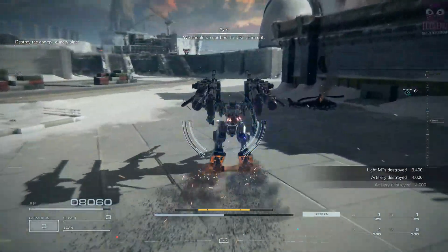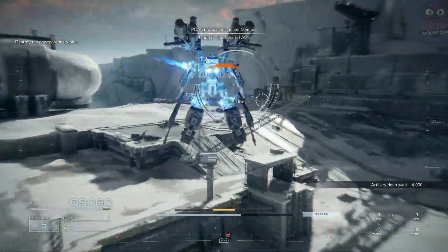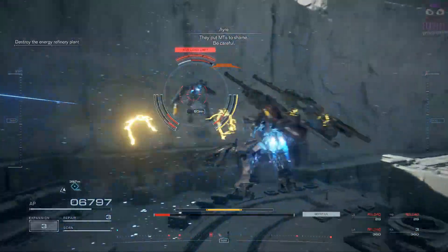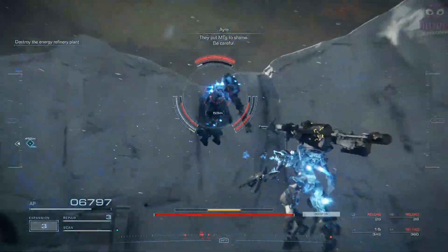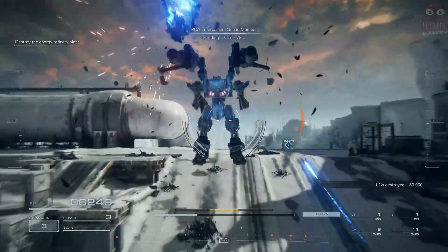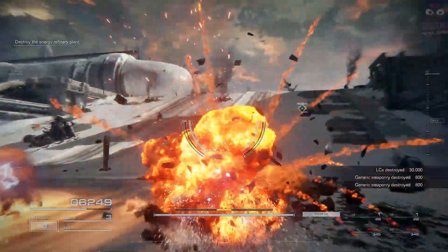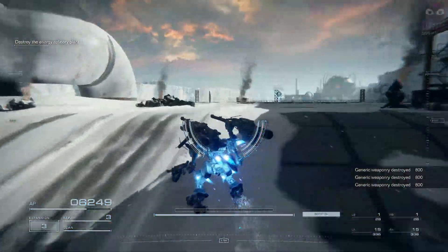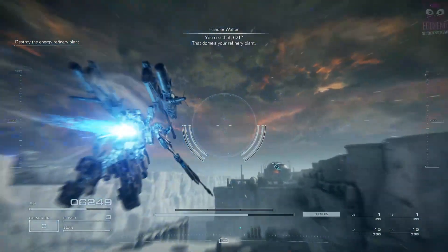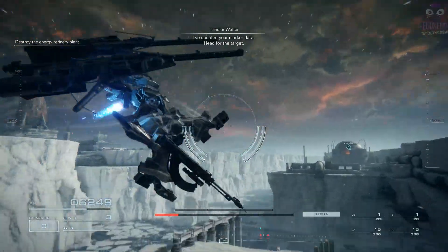We should do our best to take them out. Code 5, unaffiliated AC. Moving to terminate. Be careful. You see that, 6-2-1? That dome's your refinery plant. I've updated your marker data. Head for the target.